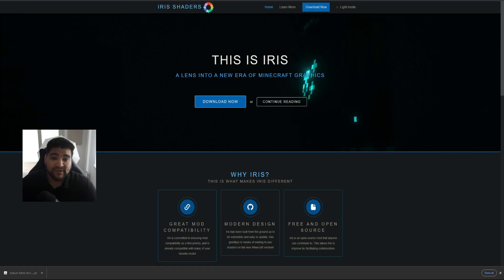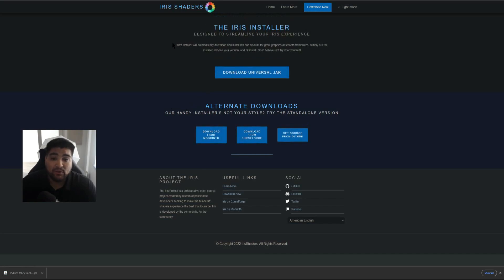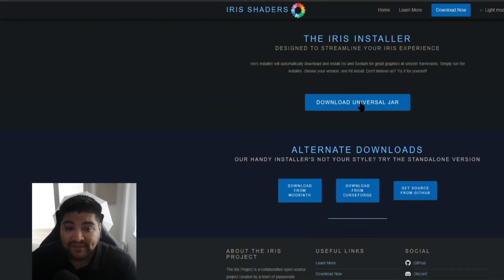Once you're on the website, it'll appear just like this — Iris Shaders — and you'll have the option to download Iris. This is described as 'a lens into the new era of Minecraft graphics.' Select 'Download Now.' The Iris installer is similar to the Fabric installer — it installs multiple things, including Iris itself and also places Sodium in your mods folder. Go ahead and select 'Download the Universal JAR.'